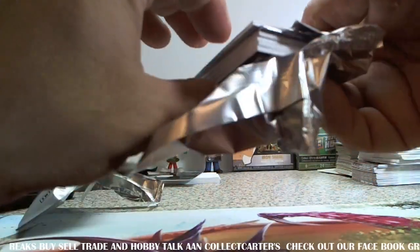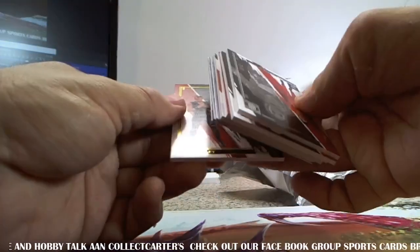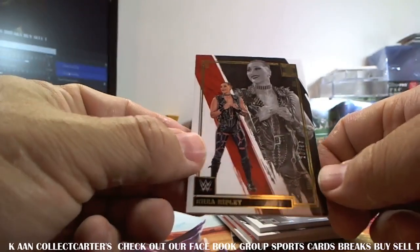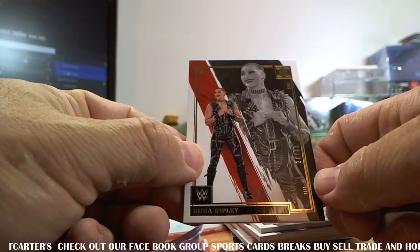As I said, I'm not sure of the pack out — looks like there's more than four cards though, so that's good. Is that an autograph on the back? No, we got a real Ripley numbered 20 of 35. Not too shabby.